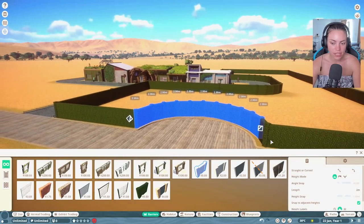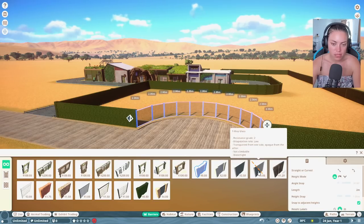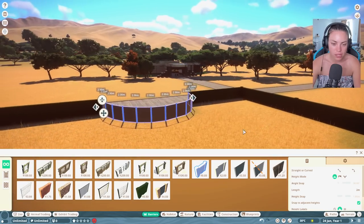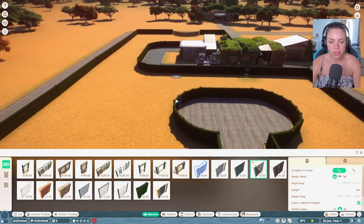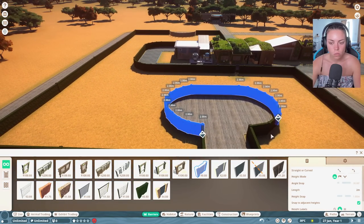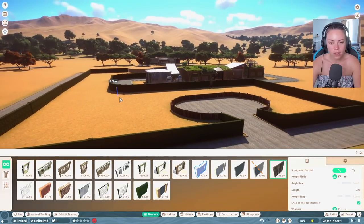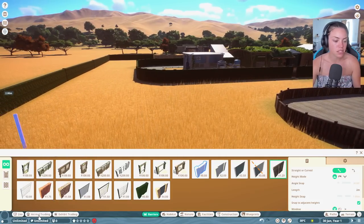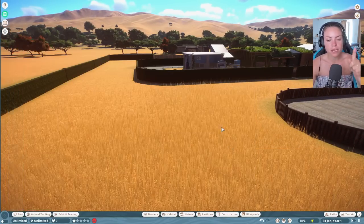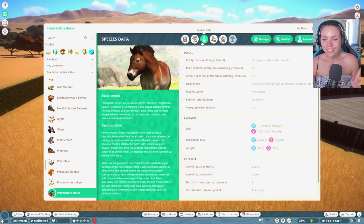We'll put in glass - let's make it one-way glass. Around the back we'll make it into a little wooden section. I hope they don't jump - I don't know if they will. Let's just put them in. I needed to check the Zoopedia to see how many I could fit in a herd. I can have seven females - fine.